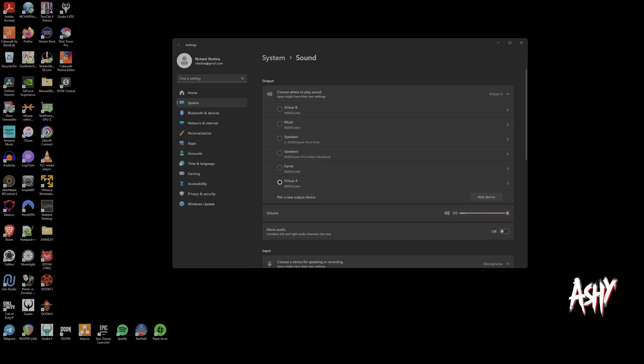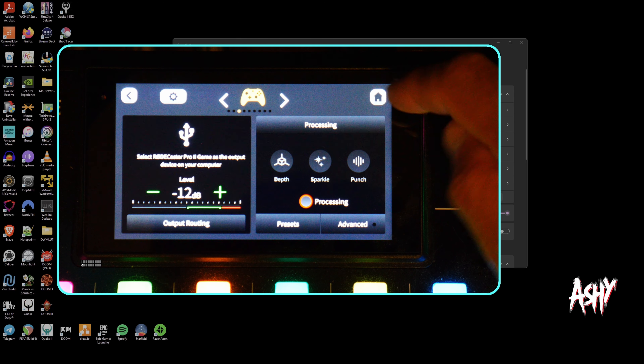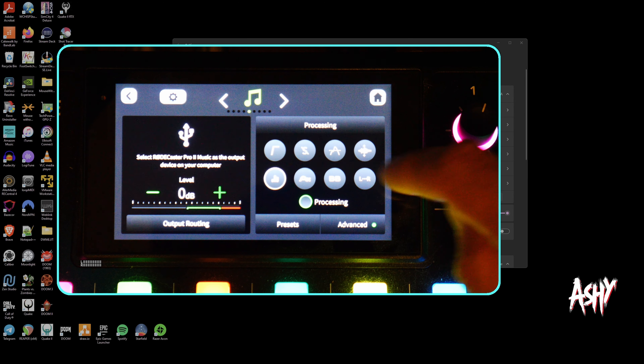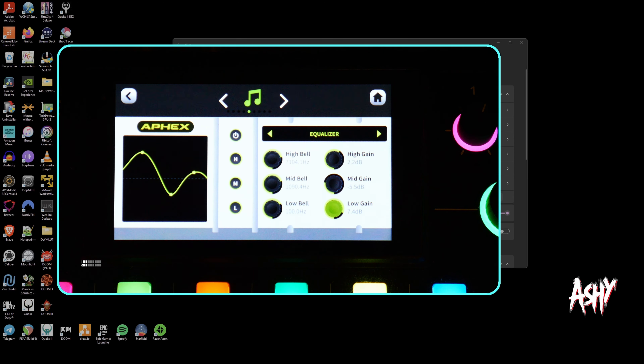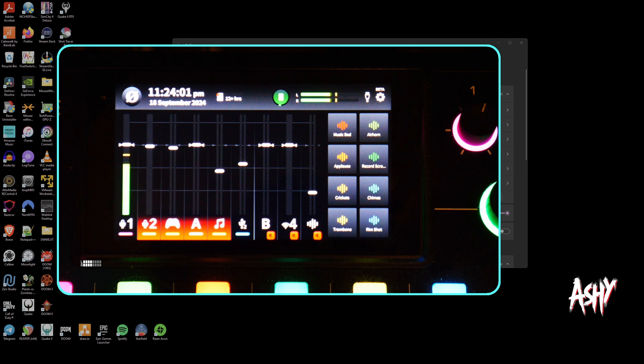On your PC in the sound output devices, we now have all these new options. Looking at the volume mixer, you can see we now have Virtual B Music, the normal speakers output going to chat, speakers going out to the main USB1, a Game channel, and a Virtual A channel. On the input side there's not much difference — still just your microphone, chat input, and main input.